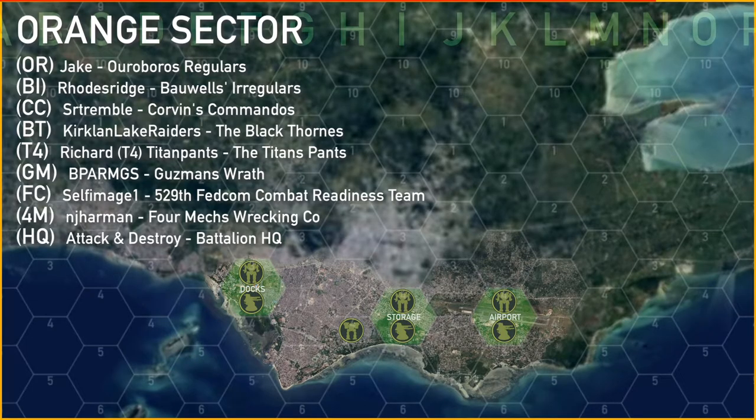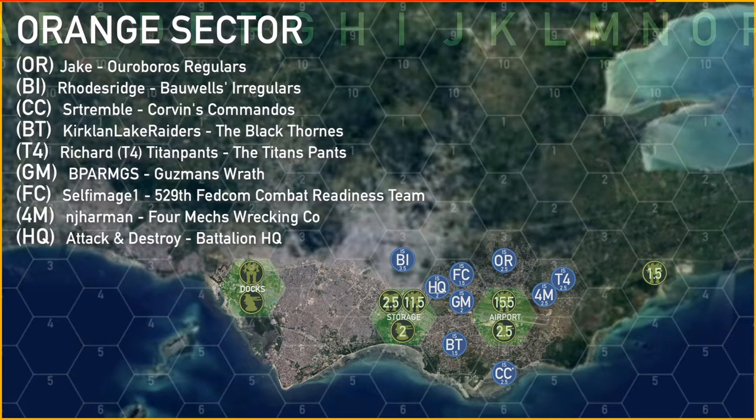Orange sector is where the players decided to put their main thrust, trying to capture the airport and storage facilities in order to have access to supplies all across the island. Nine units were dropped here, including battalion HQ, which keeps everybody in supply. Six of the units decided to attack the airport straight out, hoping to strip it of its mobile defenders on turn one.